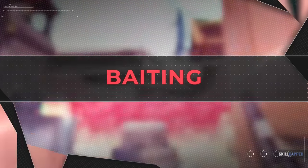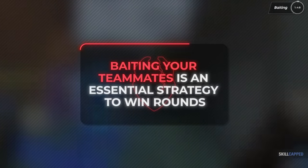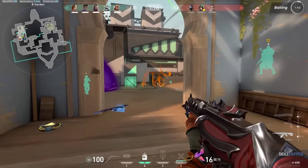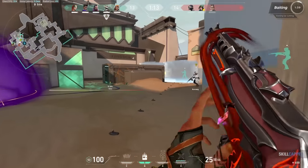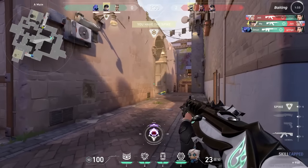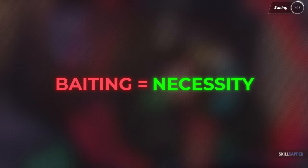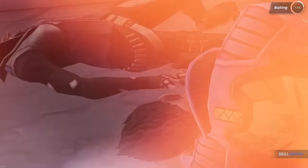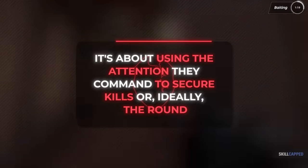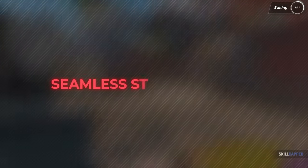Baiting your teammates might sound like a taboo, but in reality it's an essential strategy, especially in lower ELO ranks. Many players shy away from this tactic, fearing criticism. But let's set the record straight: effective baiting can honestly just be a game changer. In low ELO, you can't always rely on teammates to trade effectively or close out rounds. In such scenarios, baiting is not just a choice, it's a necessity. The goal of baiting isn't to selfishly let teammates die for no reason. It's about using the attention they command to secure kills or, ideally, the round. When executed well, baiting should be a seamless, strategic move.